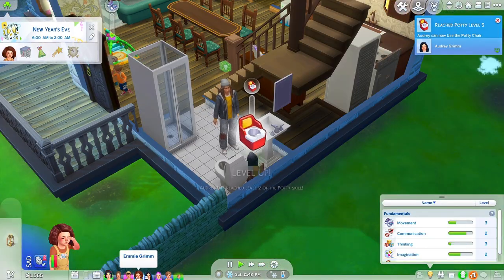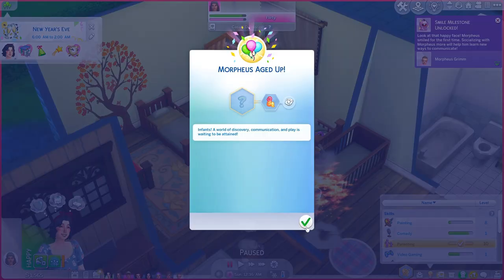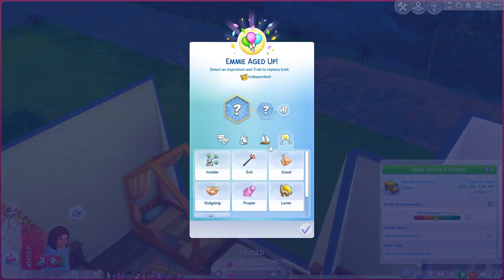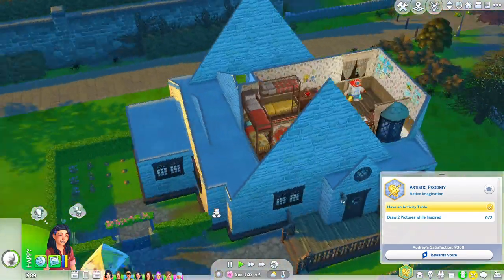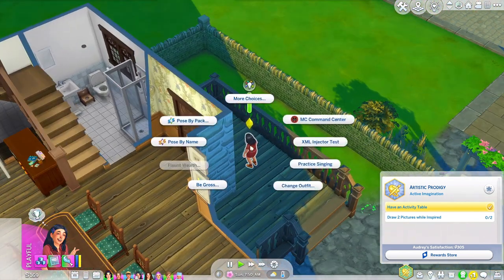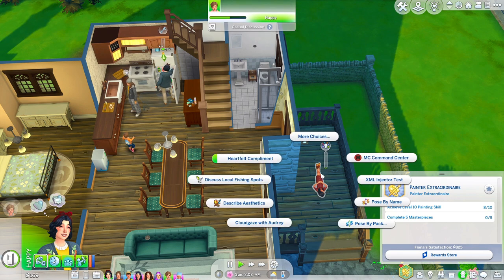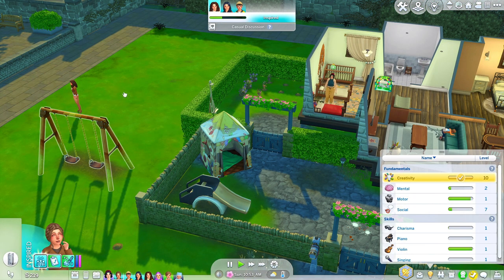Now that the kids are on their way to being self-sufficient, we're working on character values again. I've made fruit salad for the toddlers — please do not get taken away. Potty level two! Both girls are so close. Morpheus is aging up — he's Wiggly. Audrey aged up outside. Grabbing Hot-Headed for Audrey and Creative since we didn't get all threes on toddler skills. Emmy gets Slob and Creative. Minor makeovers done — main focus is making sure everyone has a bed. Aspiration achieved for one of the girls!